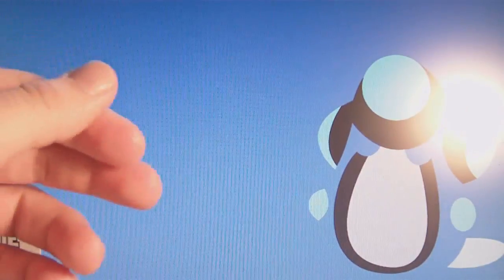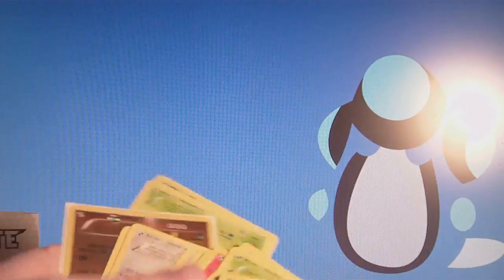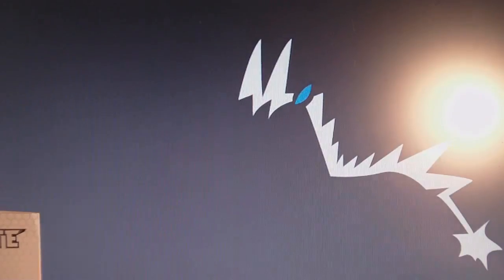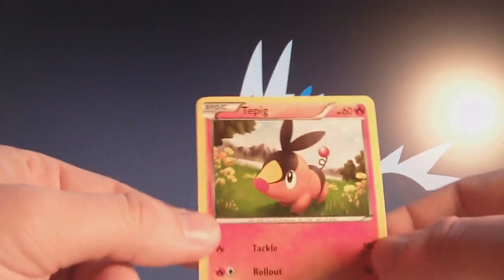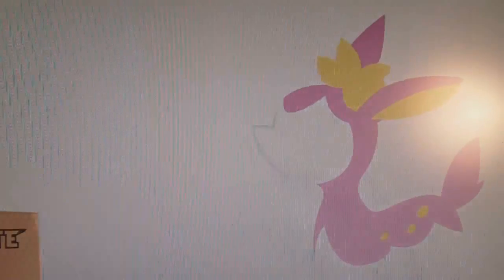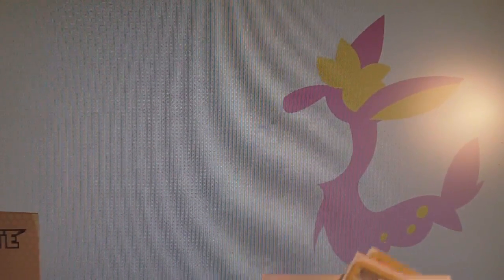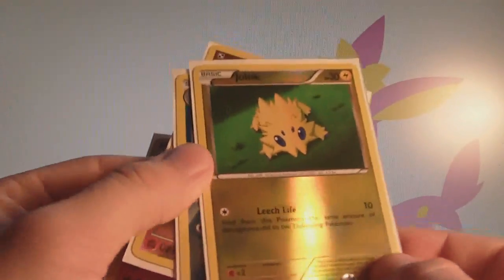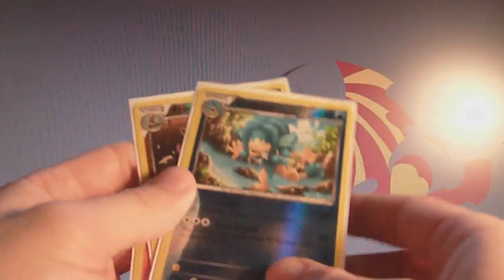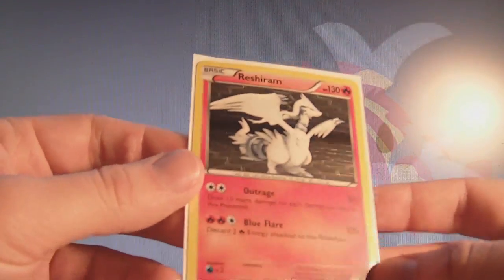Because it was so awesome, I'm going to do a recap. I got the Tepig that I needed — I don't know why it took me so long to get this final common, but it's okay. Got a Reverse Joltik — not very exciting, but I like reverses. The Simipour, which I did need. The Rare Krookodile, which I needed. And the Holo Reshiram. So that's great.